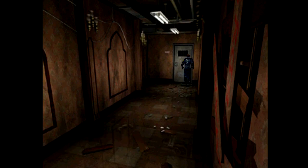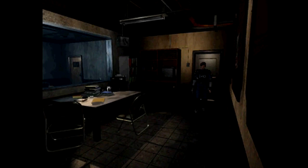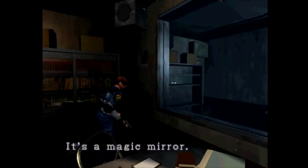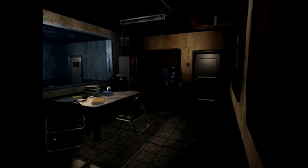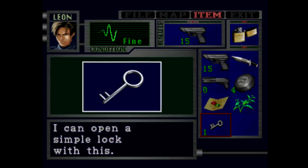That door was locked — I'm wondering if this little itty-bitty key can open it. It's a diamond key so I gotta go through. Where do I use this little key? It feels like I'm supposed to use it in this room but I'm not 100% sure. Nothing special on the shelf — it's a magic mirror. Can open a simple lock.